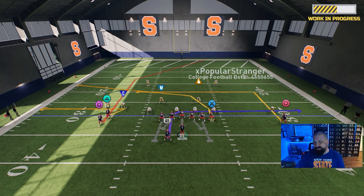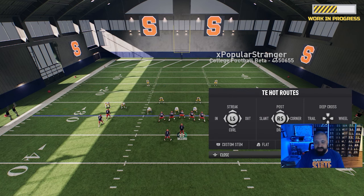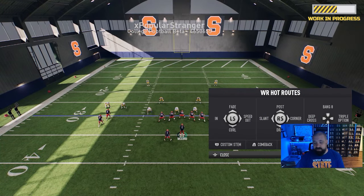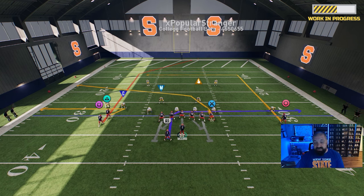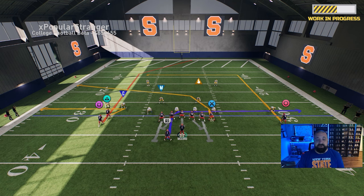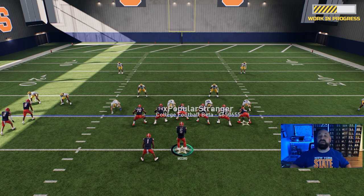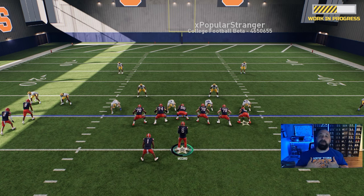In summary, to use route stems: select your receiver, hold down L1 (custom stem), then use D-pad up or down to change the route depth. I'm really excited to see what route combinations I can cook up — and what you guys can come up with too — because the possibilities are almost endless. This is a really great feature added into College Football 25, and for somebody who loves to pass the football, the combination of 12 additional hot routes and custom route stems should make offense really fun. Thanks for watching, my name is Popular Stranger and I'm out.